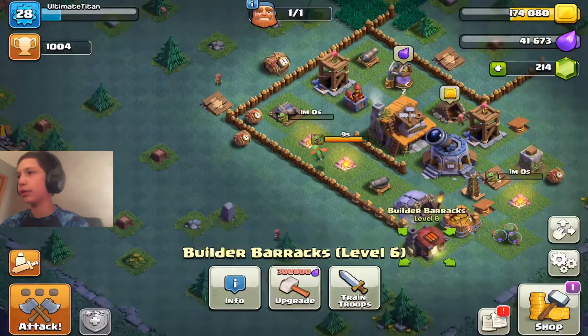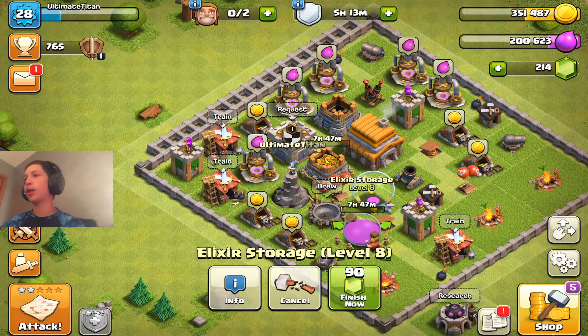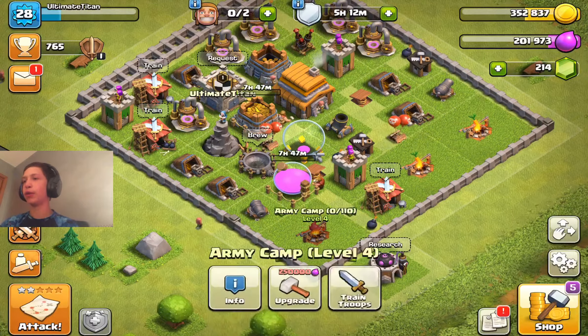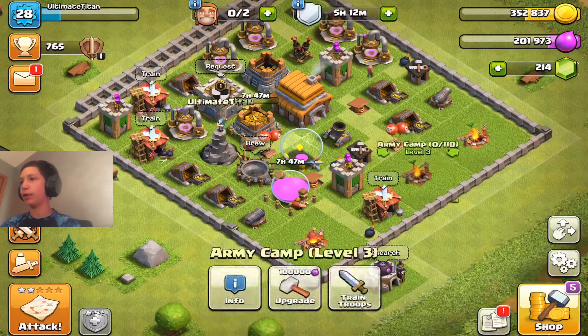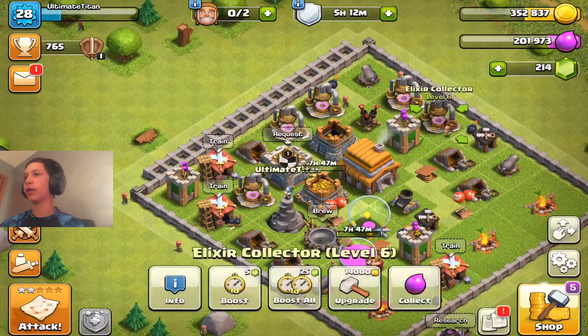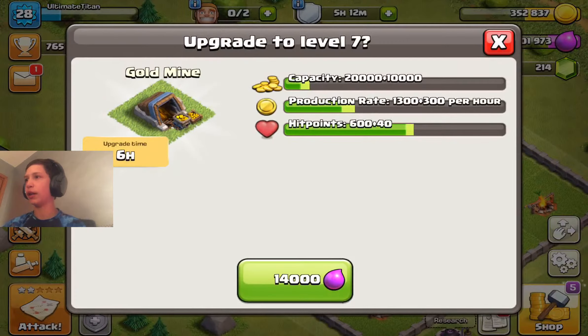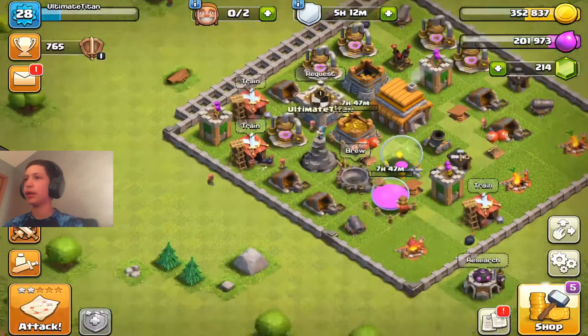They look so cute. We're going to take a quick trip back to the regular island. So this is what I look like. I'm upgrading these storages to max. And then after that, I'm going to upgrade my camps — this one will go to level 5 and these two will go to level 4. And then after that, I will also upgrade all the collectors to level 7. I'll just do all level 7, and then that'll be good enough.